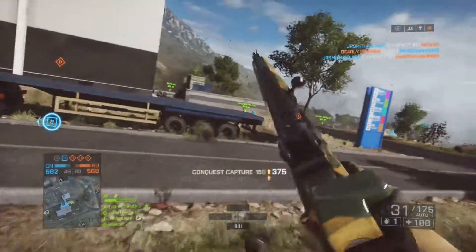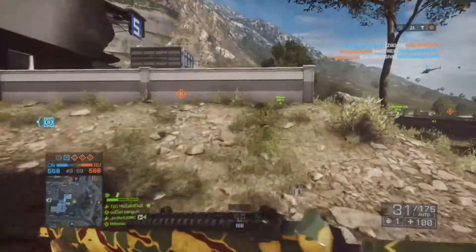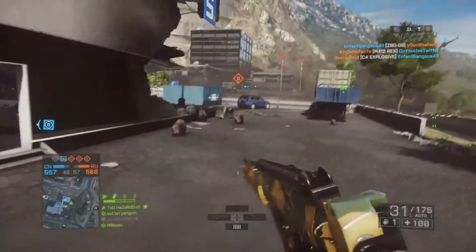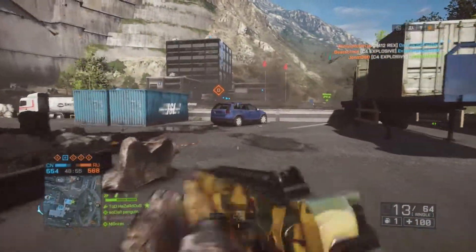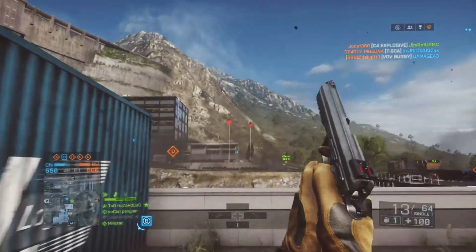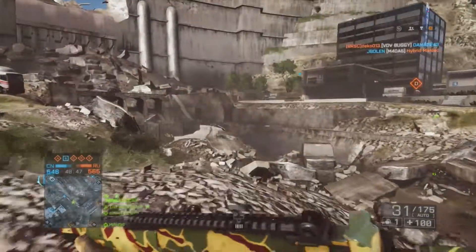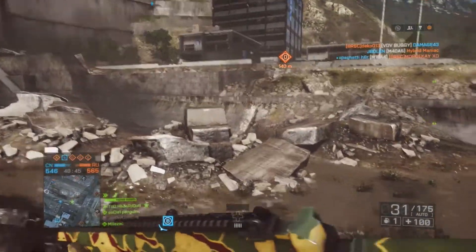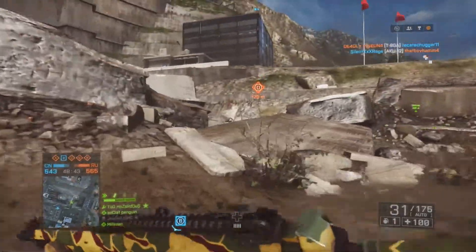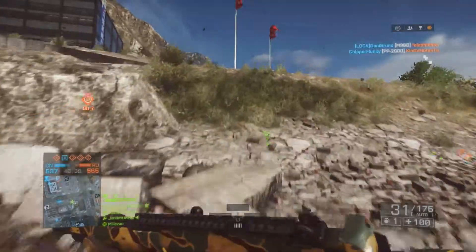Alright, we got Bravo — time to go to Charlie. But they're taking Alpha, and Delta's theirs too. Time to cross the deadly river — the deadly dam path.